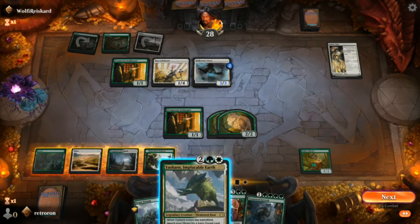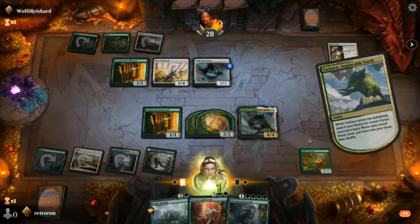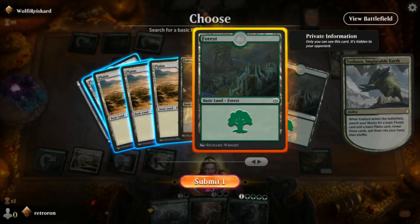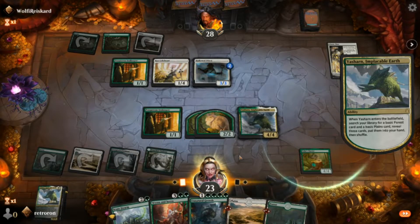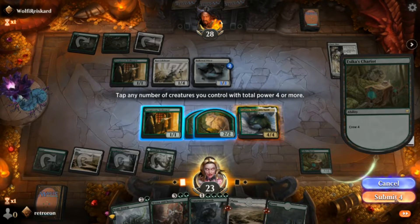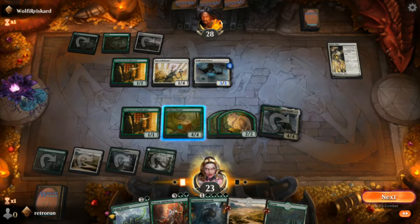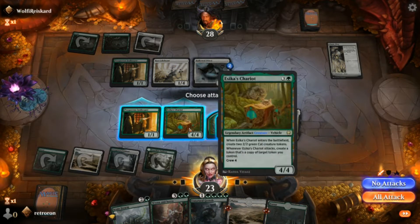We put down the Forest and then cast Yasharn. When he comes into play we get to search our library for a basic Plains and a basic Forest and put them into our hand. Now we're going to crew the Chariot with Yasharn — that's perfect because he can't attack but we can still tap him for that ability. When the Chariot attacks we get to create a copy of a token we control.